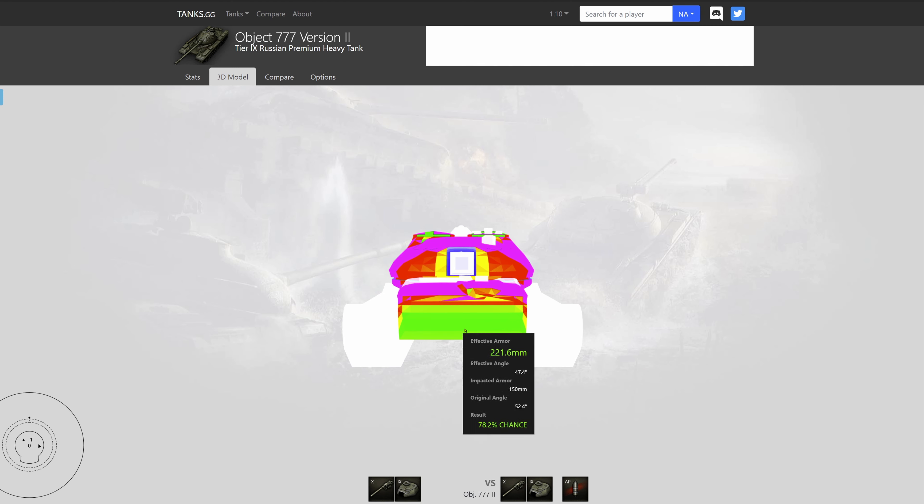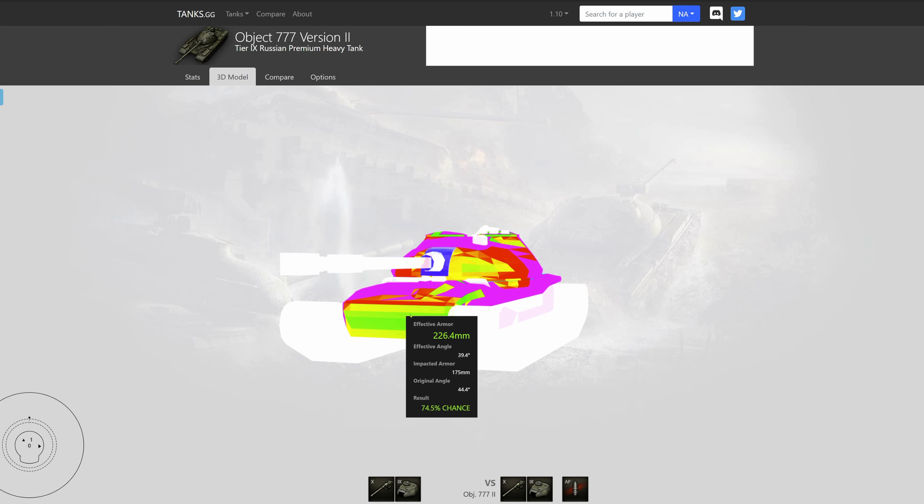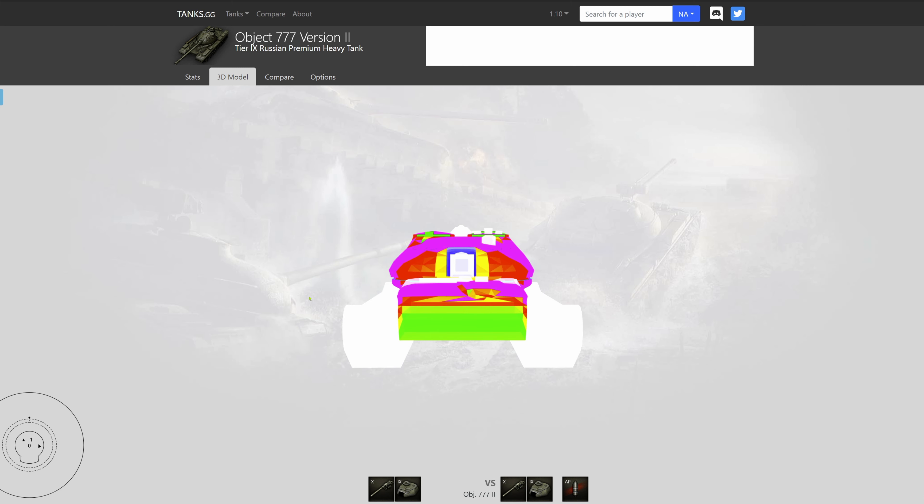You might think this tank has some of the best armor in the game — and yes, you'll definitely bounce shells. But this is a tier 9 vehicle and it's not uncommon to encounter tier 10 or tier 9 tanks firing premium ammunition. Another ironic problem: because the profile is so low, many places where you would go hull-down you simply cannot — the tank is too long and the hull covers more than expected. The 6 degrees of gun depression makes ridge line play very challenging. Two or three more degrees would completely change this tank.